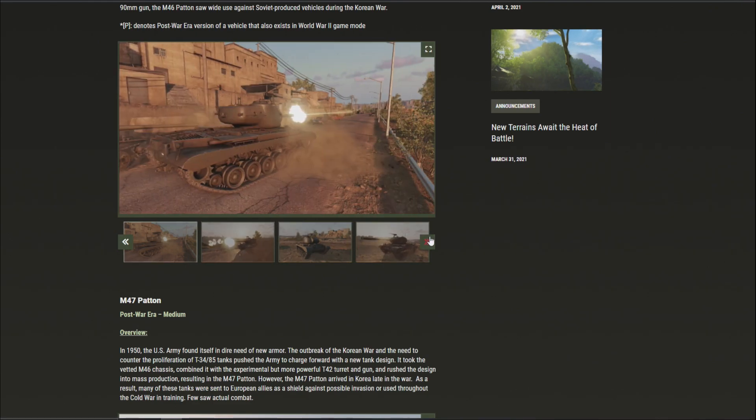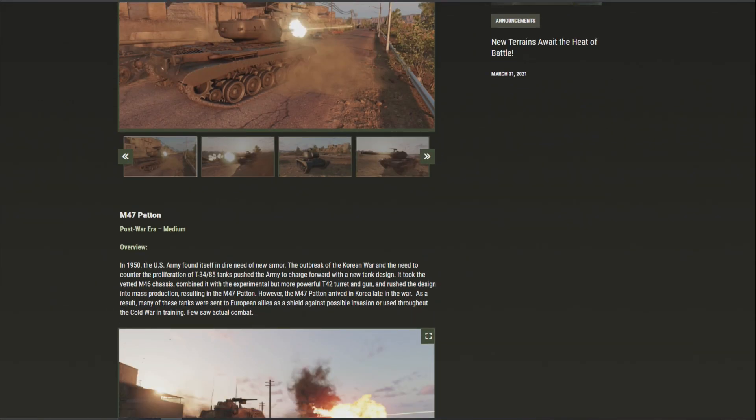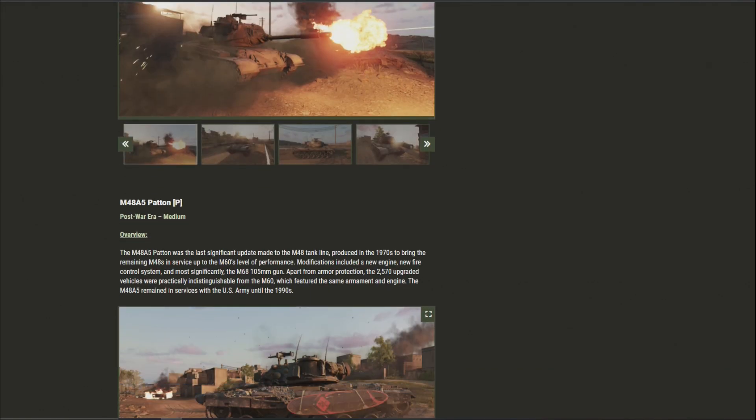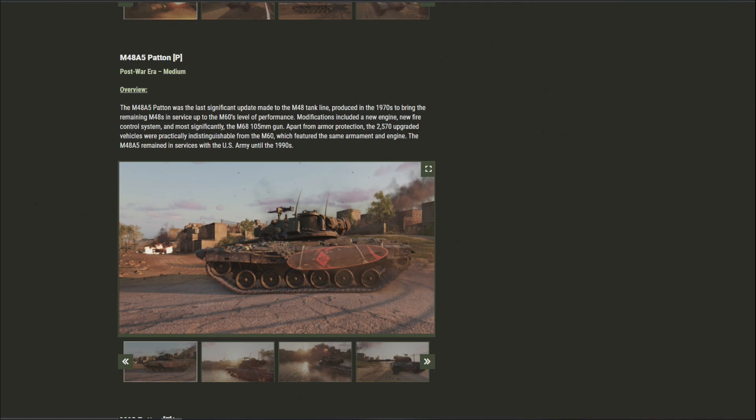Next is the M47 Patton. In 1950, the US Army found itself in dire need of new armor. The outbreak of the Korean War and the need to counter the proliferation of T-34-85 tanks pushed the army to take the vetted M46 chassis combined with the experimental T42 turret and gun and rush the design into mass production, resulting in the M47 Patton. However, the M47 arrived in Korea late in the war, so many were sent to European allies as a shield against possible invasion during the Cold War.